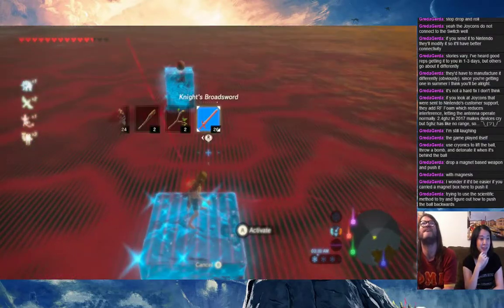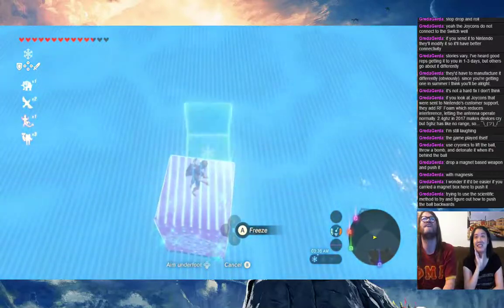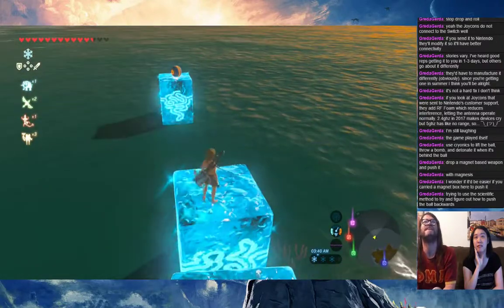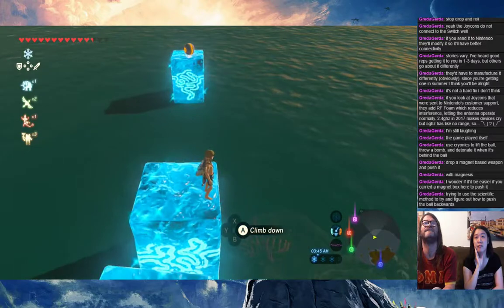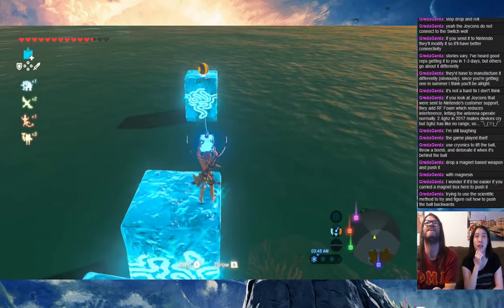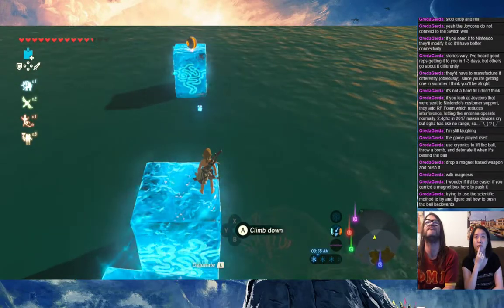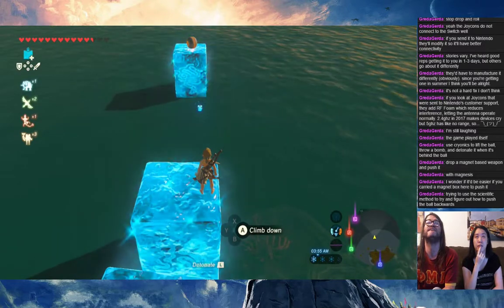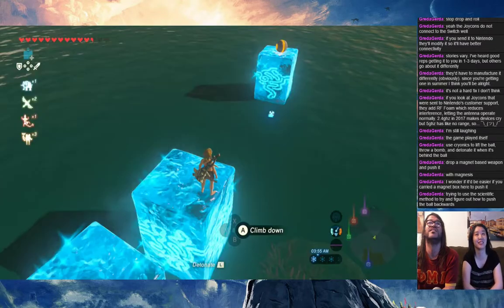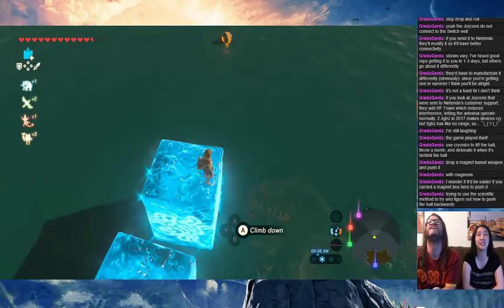Chris is trying to use the scientific method to figure out how to push the ball backwards. Probably as far as you can go. That'll probably push it the other way. You can try to push the bomb — that's my plan. Fuck you Link, you are an idiot! Whoops — uh oh. That was just there.